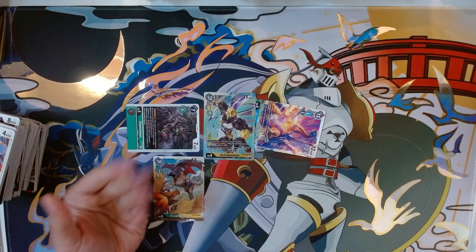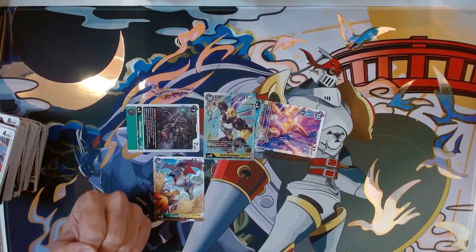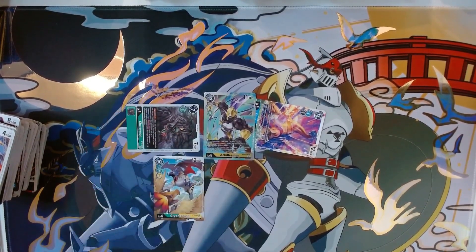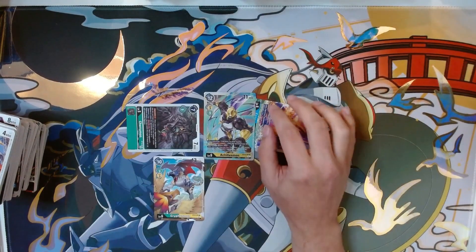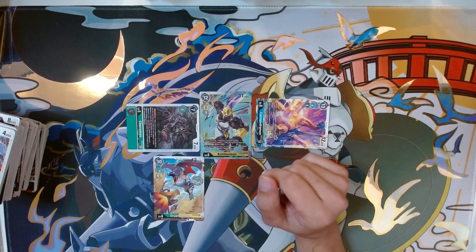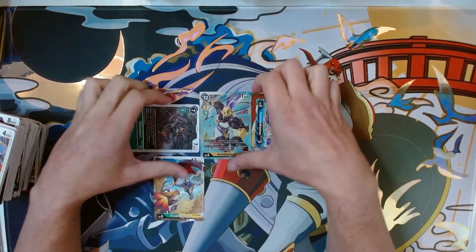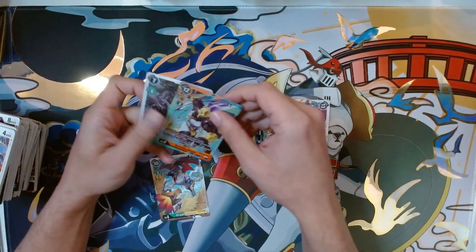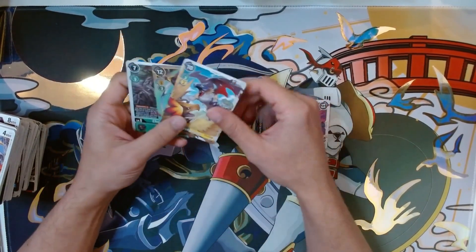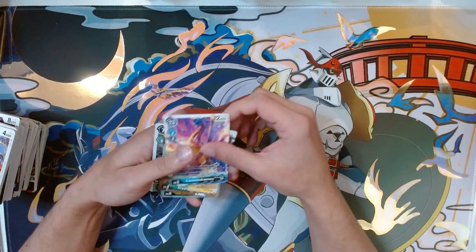You've got removal cards like eight-cost options which either bounce, return to hand, or straight-up delete. There are also cards that do minus one security, and digimon like Tinkermon which gives straight-up minus one security to your opponent. This format has been open, fun, and probably the most exciting. If you have a place that does a pre-release please attend — it's always fun and great for new players.